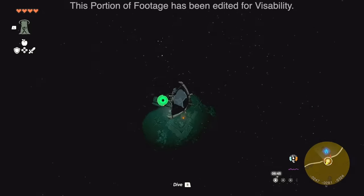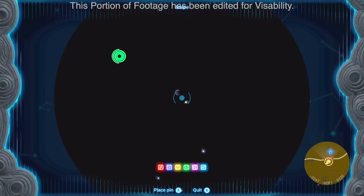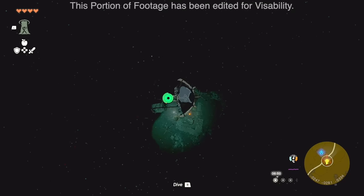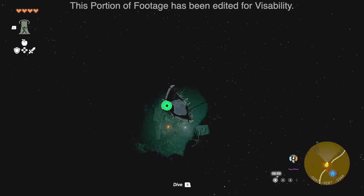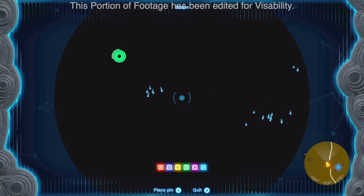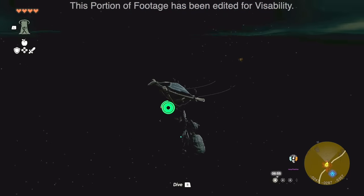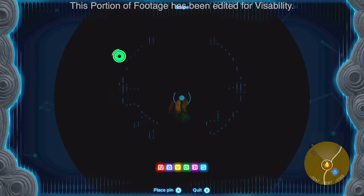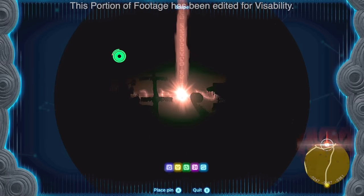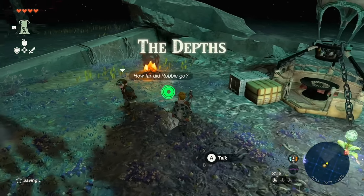As you make your way into the depths, focus on glistening lights — those are fireflies — as well as any torches you see. You'll also spot Poes; you're going to need to collect a lot of Poes in the game for some very nice armor. As you go down, you may see some Light Roots in the distance — go ahead and mark those Light Roots.